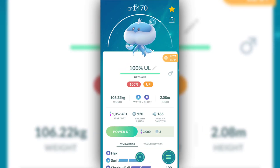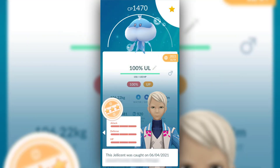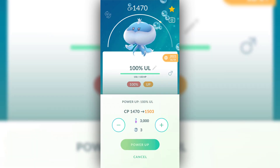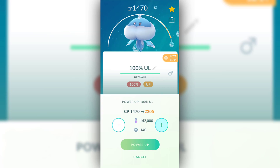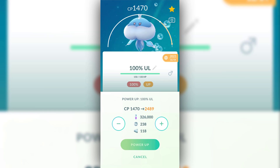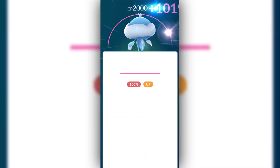We are also going to be using this male Jellicent, which was caught in a research breakthrough in 2021. It is currently at 1,470 and this will cost me quite a lot to get it to Ultra League status, but I think it is absolutely worth it — 326,000 Stardust, 230 Candy and 118 Candy XL. Just like the Registeel, I wanted to get this thing to Ultra League, so let's finally do it.